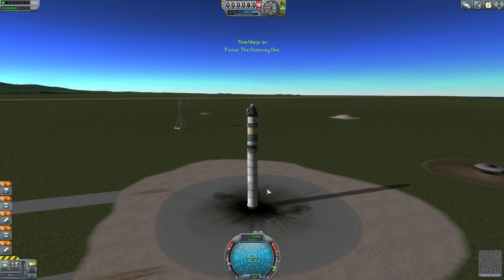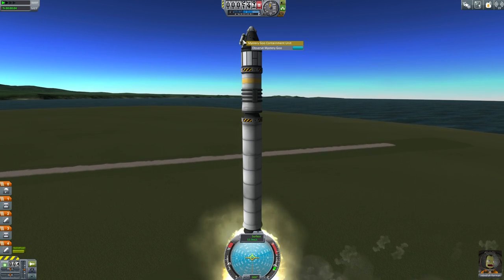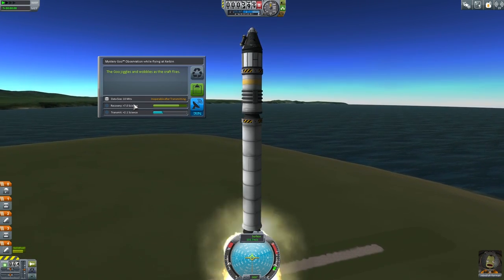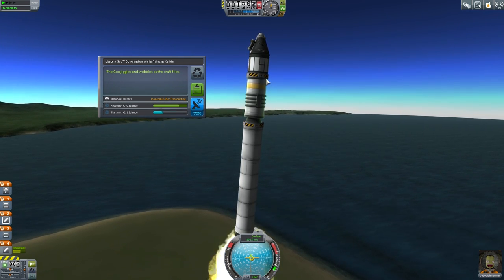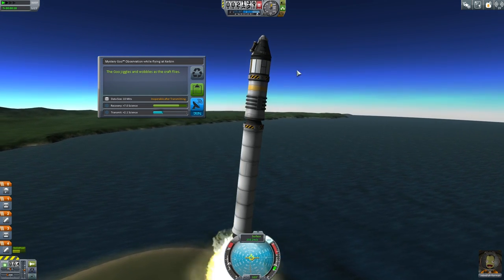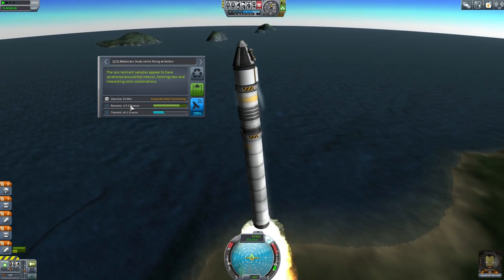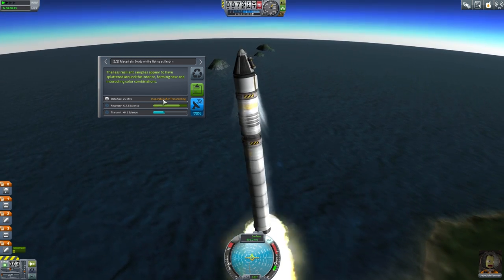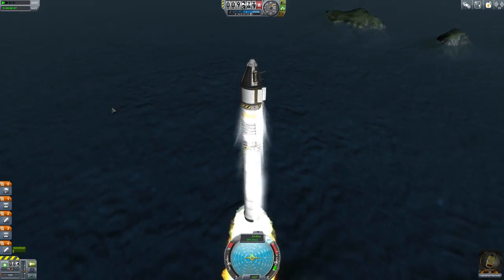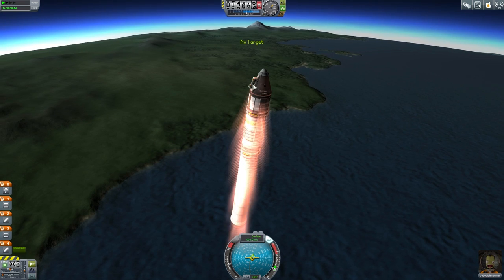Let's see how much science we're actually gonna get from this — I don't know how all these science things work. Let's go ahead and launch. Observe mystery goo — what does that do? Plus seven science if we recover it, plus 2.1 science if we transmit it. We're going a little off course. We also attached a science materials bay — material study, plus 17.5 science if recovered. Inoperable after transmitting, so let's just keep the data first.